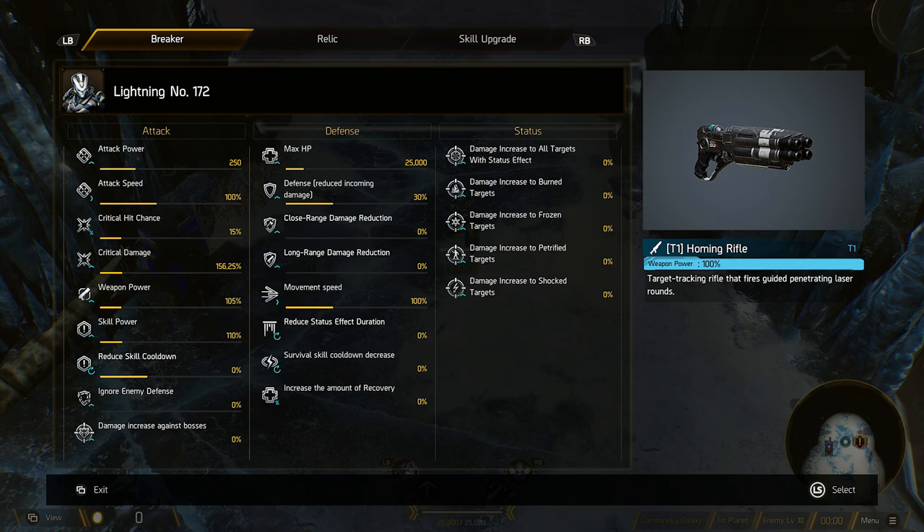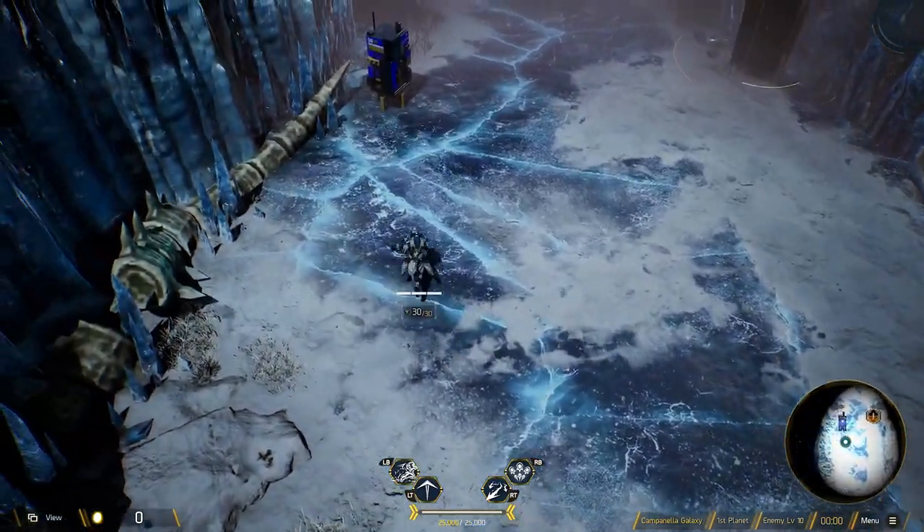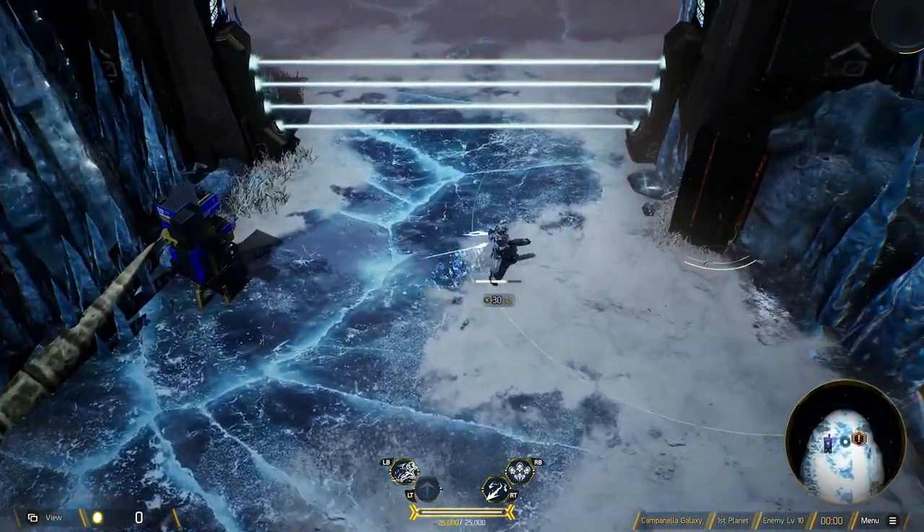Defense is a really good one for those classes that aren't surviving on dodges alone. Every time you push this up, it's going to mean you're taking a little bit less damage, which really helps vault breakers that are closer range — melee types especially. Close range damage reduction can help a little bit, but I tend to stay away from these. I put in a little bit of health and a little bit of defense and they keep me golden. Long range damage reduction — if you're playing further back and worried about getting hit you might want something in this, but max health and defense supersedes it. Movement speed just affects how much you're running around the map — most default breakers seem pretty good as standard and you've always got your dash moves.